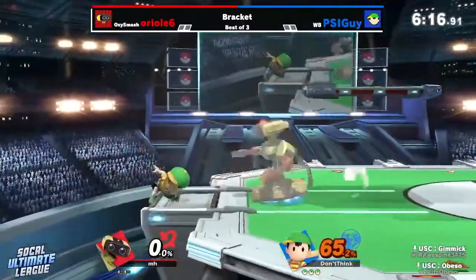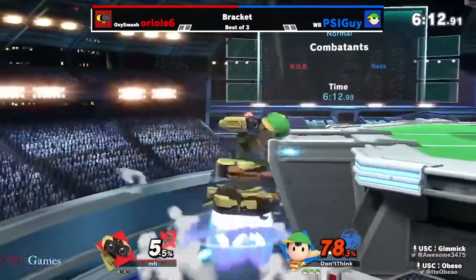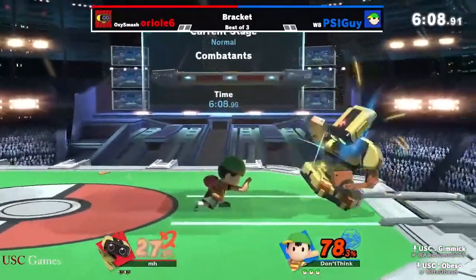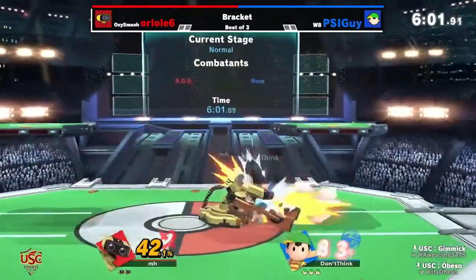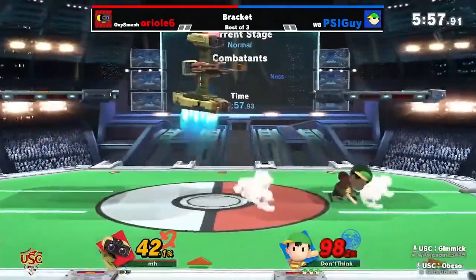Really good stuff from TSI, guys, taking a nice first stock. Wow, 78%! Look at that back air. Yeah, but he makes it back to the ledge, and now all of a sudden he has stage control. That was a bit risky, but you got to try for it. Oh, almost caught him again there. Yeah, that could have been the PK rocket — PK Thunder 2. That could have been mad damage. PK Thunder 2 is always a bit risky. Down throw, good matchup.